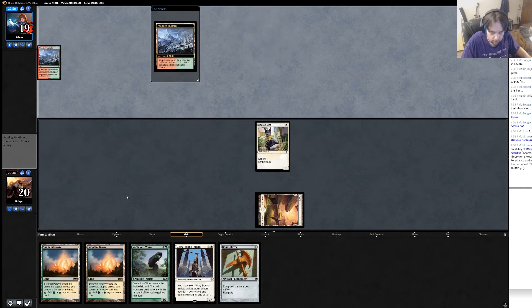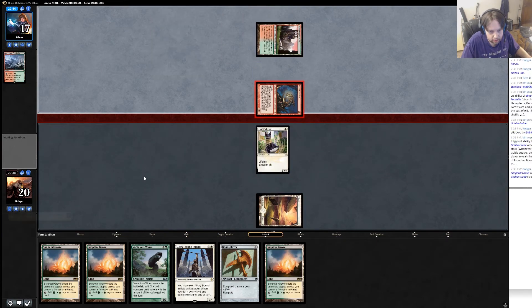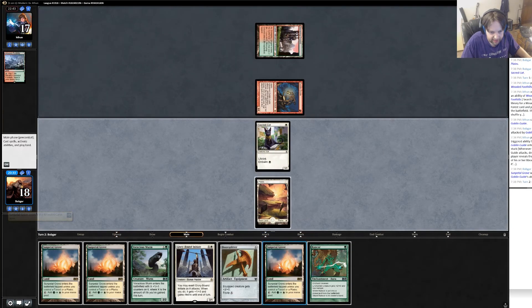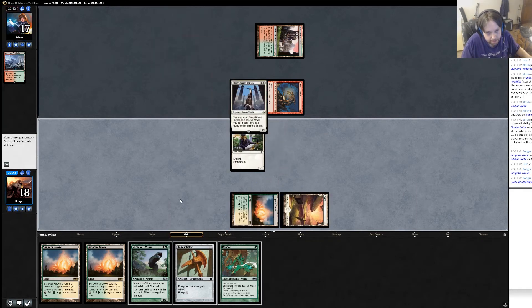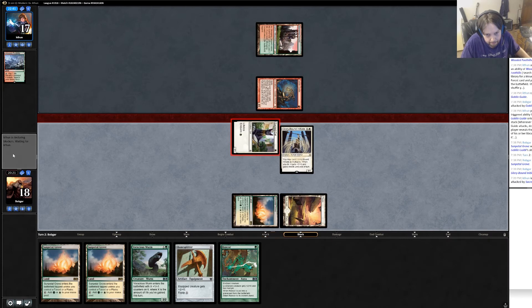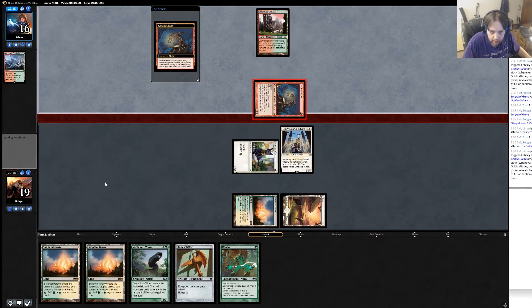Stomping Grounds — plays Goblin Guide, gets in, gives me a land. I take it, that's fine. The other option is I could Bone Splinters the Rancor, that would be pretty funny but it's a little riskier. I think I just play Glory Bound Initiate — that's fine. Let's see if he has a big turn two like he sometimes does. Okay, goes to attack — I'll gladly take the two. I got a Bone Splinters on top — good card but not what I need now.